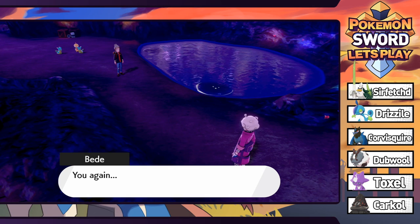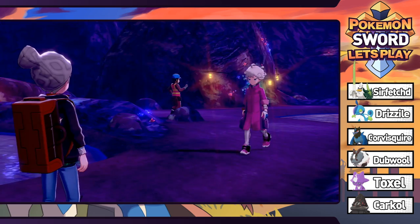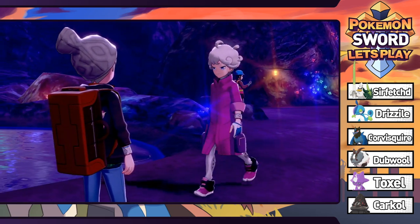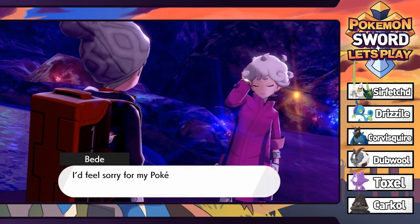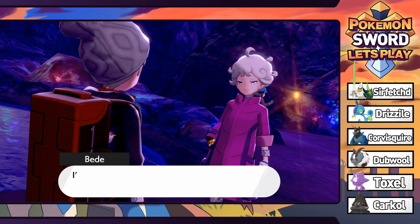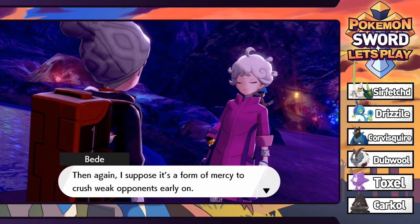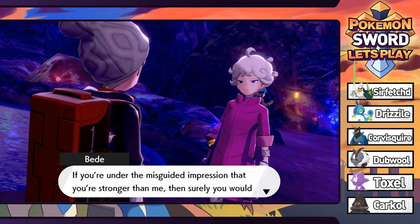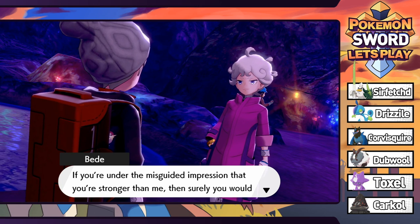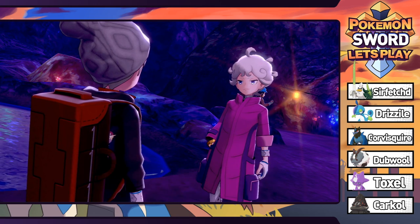We have BD - we're just going to call him BD. I thought BD was a girl for like the whole first part of this, but it turns out it's just a guy that looks like a middle-aged woman. He says he'd feel sorry for his Pokemon if he made them take part in battle against low-level opponents, but he supposes it's a form of mercy to crush weak opponents early on. He challenges us to a battle.